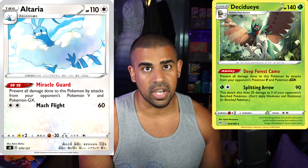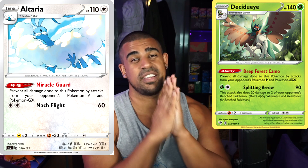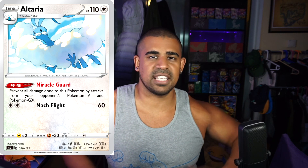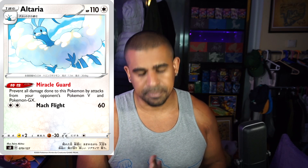Next up we've got Altaria - I think this is a really good card. It's a Stage 1 Pokémon with 110 HP. The ability, Miracle Guard, prevents all damage done to this Pokémon by V and GX Pokémon. It's the same ability as Dunsparce except it's a Stage 1, and that could make it so much better. Do not underestimate the power of a Stage 1 safeguard - we've seen them before. This puts Hit-and-Run firmly back on the map, whether that's Hitmonchan, Greedent, or someone else. It has one retreat cost as a Stage 1, so you can U-Turn Board it, which makes it so much more streamable. This might even put Greedent on the map.